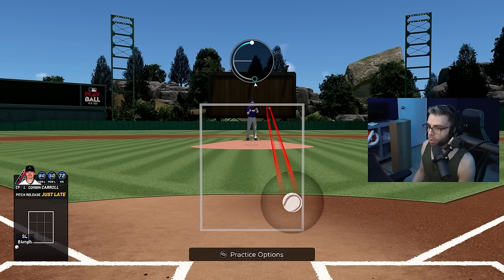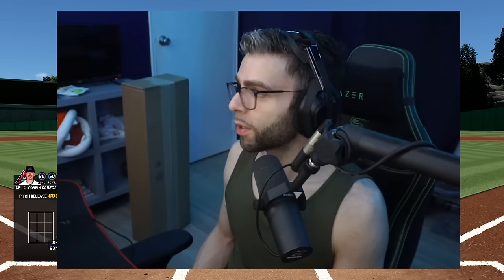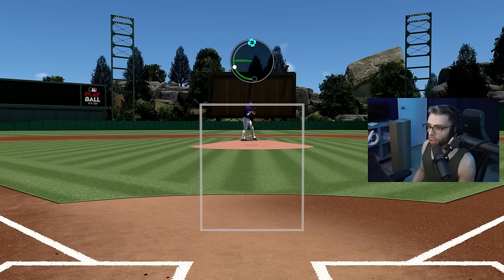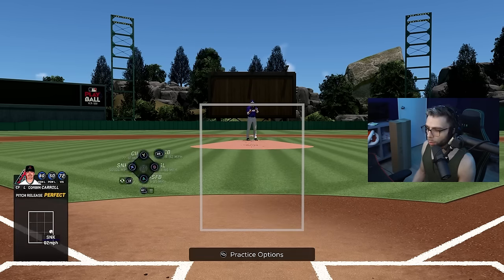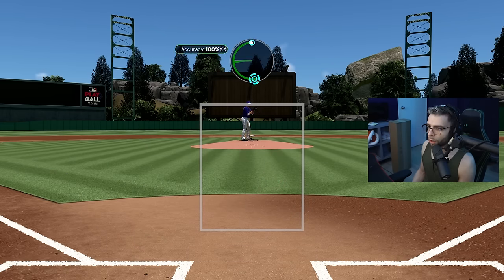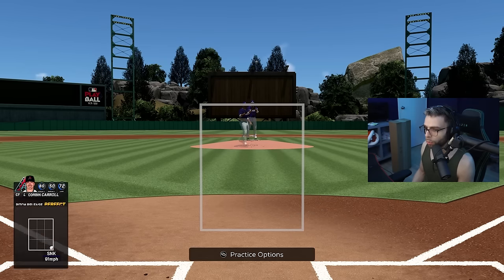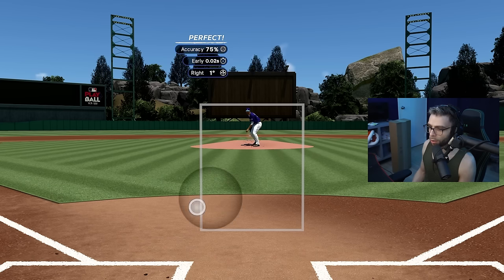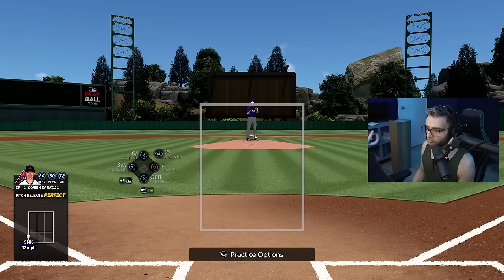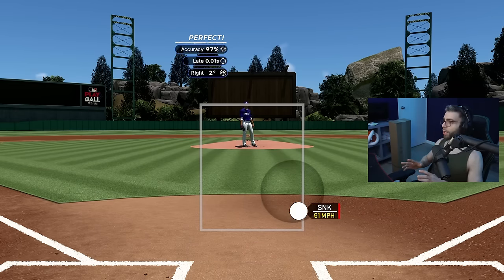The sinker is very weird — it's like a forkball but on its vertical axis. Two things to remember: always hold it really hard down, and if you think you're going too slow, go slower. I promise — you're going to think you're going really slow, but go even slower. Be very methodical and draw out this motion. If you think you're going too slow, you're not going slow enough.